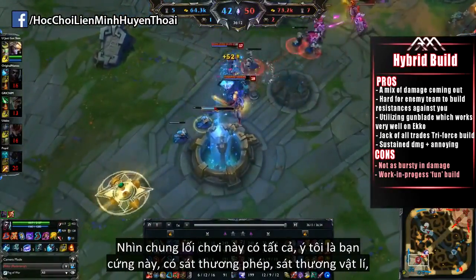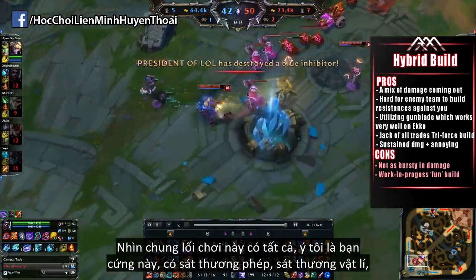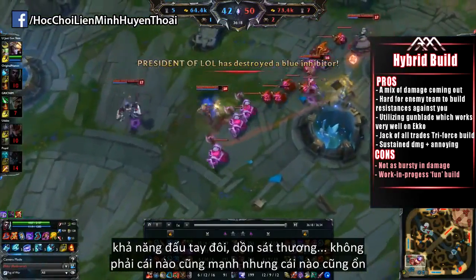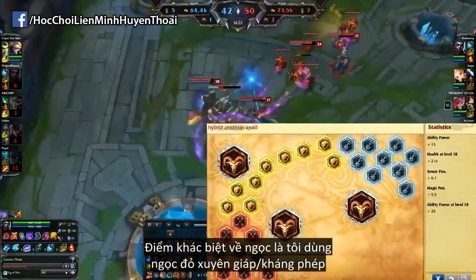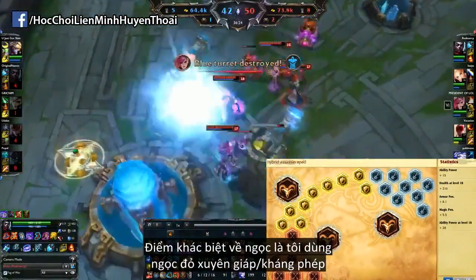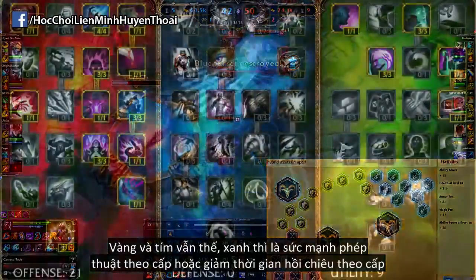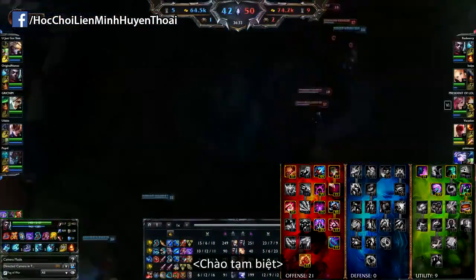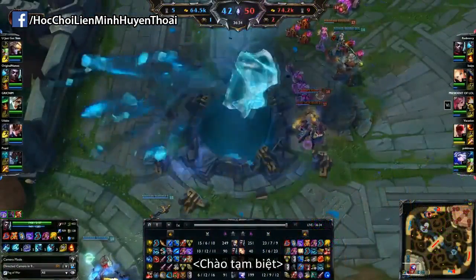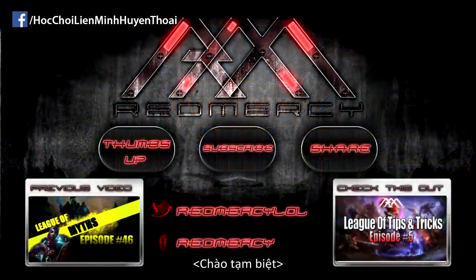Overall, this build is kind of the Jack of All Trades — you have a bit of tankiness, some AP damage, some AD damage, dueling power, and burst. It's not amazing at one thing, but it's good at many things. The major difference for the runes is Hybrid Penetration Reds; the Yellows and Quints are the same as usual, and for the Blues you either get AP per level or CDR per level. Those are the three builds I have in mind for Echo at the moment — definitely try them all out, tell me which one you like the most, and which one you have the most success and fun with.